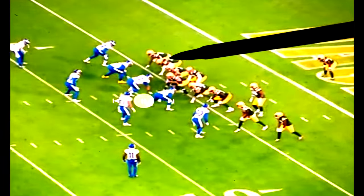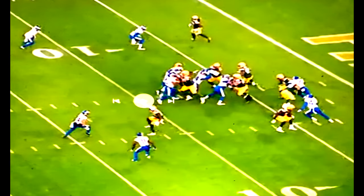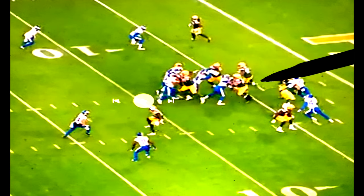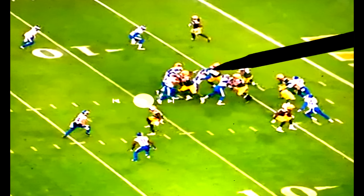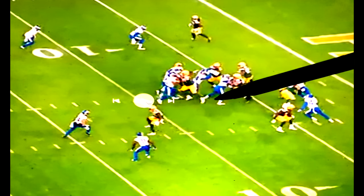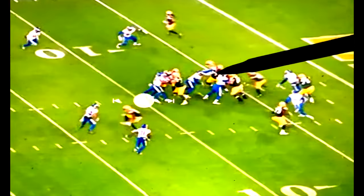A'shaun Robinson comes in against number 94. It's a really good play by Billy Turner — he pushes 94, does well at the start, though he loses containment. He's able to get A'shaun Robinson off his spot, but Robinson still gets Aaron Jones for a good tackle. Good leverage, following the halfback.